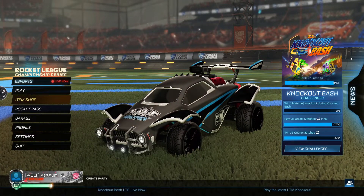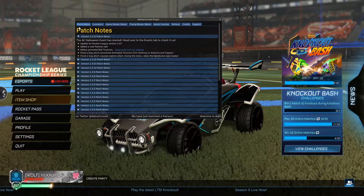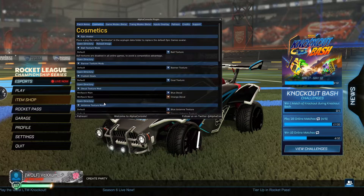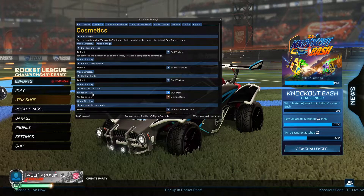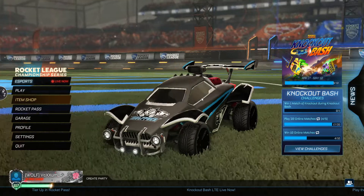Now if I hit F5, that's what's gonna bring in Alpha Console. It'll probably bring you up to this page here. You're gonna head over to Cosmetics and that's where you're gonna find what we need. Down here you can see Decal Texture Mod, and right now I have it on Wolfpack Main, which is the decal I have loaded in.